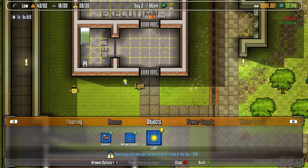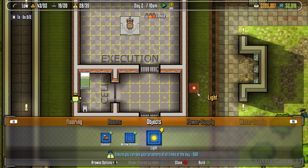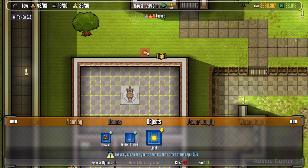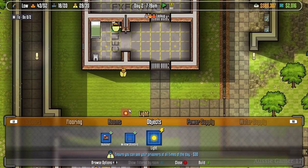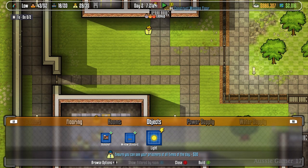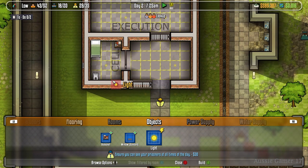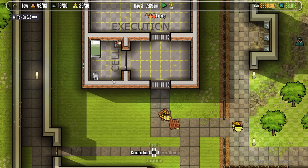Now that all five of those objectives have been tasked to your little workers, all you need to do is sit back and wait while they complete everything. You can push and hold the Y button and press right on the D-pad to speed up time while the workers complete the work. I'm just going to fast forward the video until that's completed.